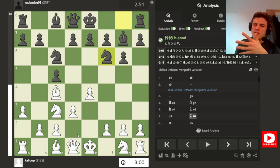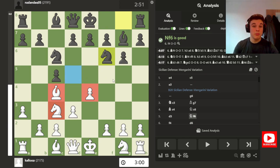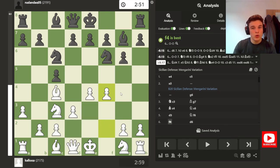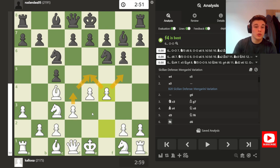My opponent plays Knight F6, which is a bit of an inaccuracy. The idea of this opening for White is to use these three pieces to control the D5 square and prevent Black from playing D5. Black typically puts a pawn on E6 and puts his Knight on E7 to exert more pressure on D5 and make the pawn push happen. But putting the Knight on F6, it doesn't quite belong there most of the time.